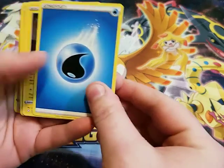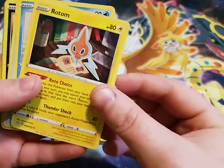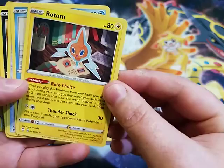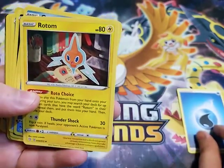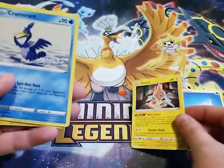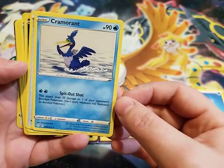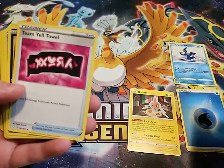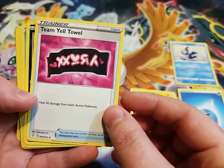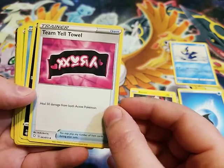First up is an Energy card. We've got a Rotom — always my favorite. I hate Rotom people, I really do. He's got such an annoying voice, so high energy. Reminds me of my husband. Cramorant — that's another one of the shiny Pokemon tins. Team Yell Howl — I love that that's a thing.